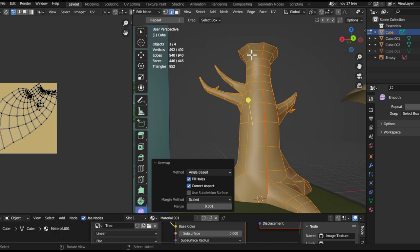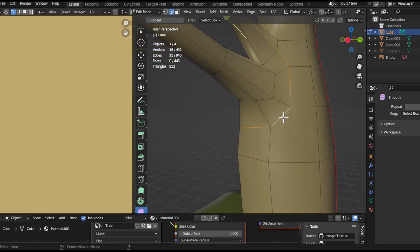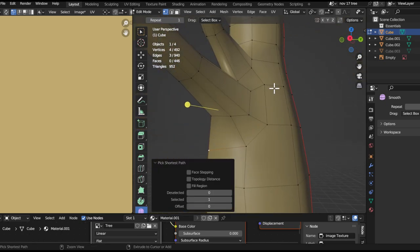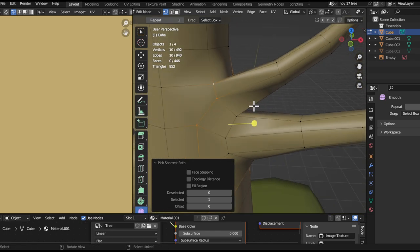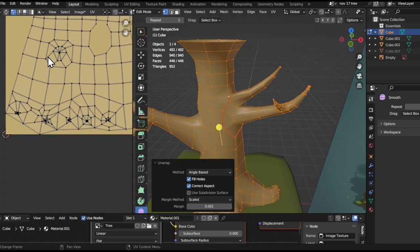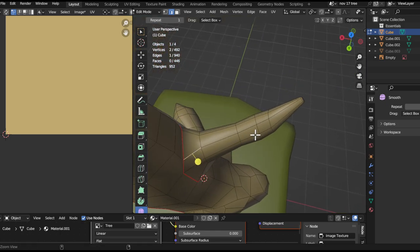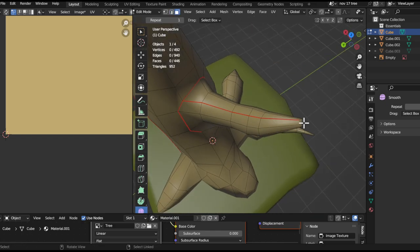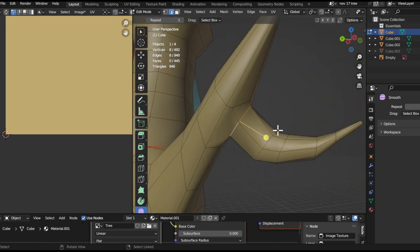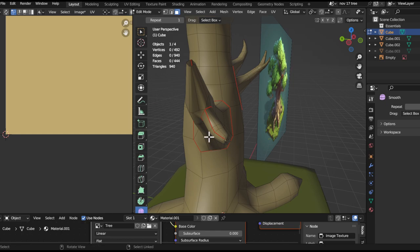I actually don't know how to do this properly. I'll duplicate this, separate it, unwrap this. I'll go here and separate these leaves, then separate it and unwrap this on its own. So far it looks like shit. I think this will be the easiest one to unwrap. I can also just unwrap from here. Let's see. This will work — something like this. Mark seam. It does make the patch because I do want to separate these. Mark seam, probably just remove this, mark seam, remove this, unwrap.